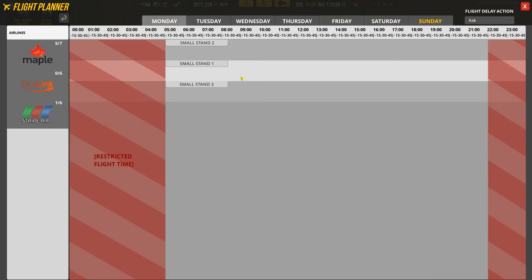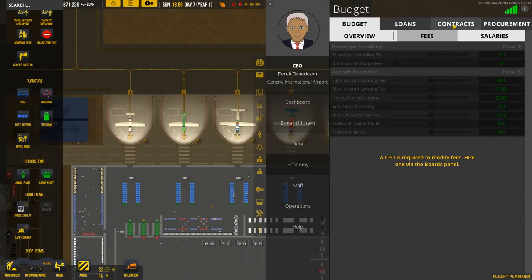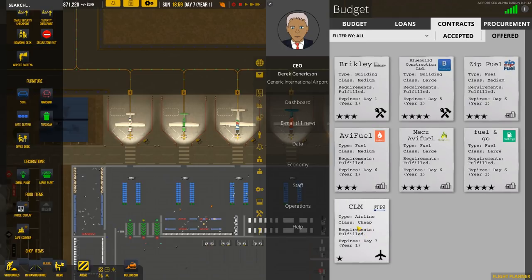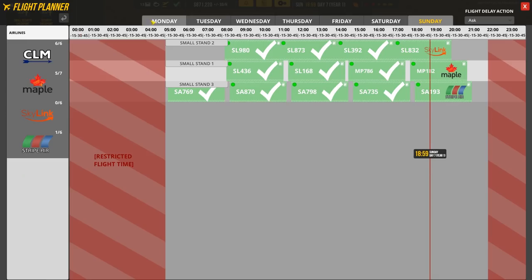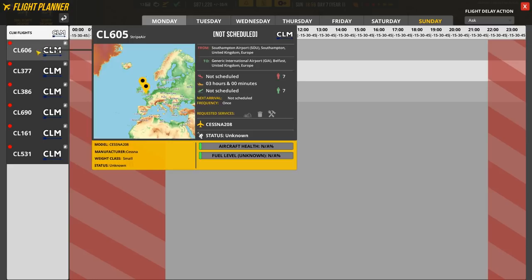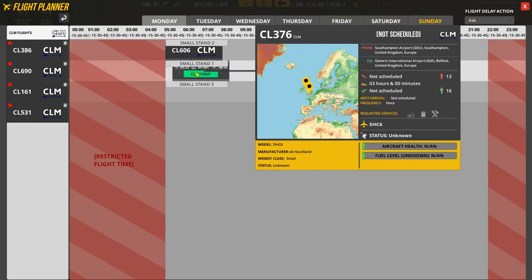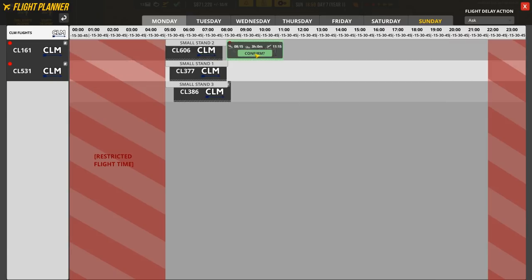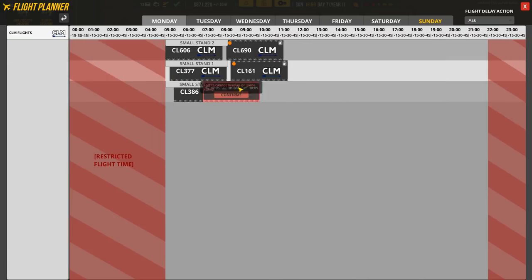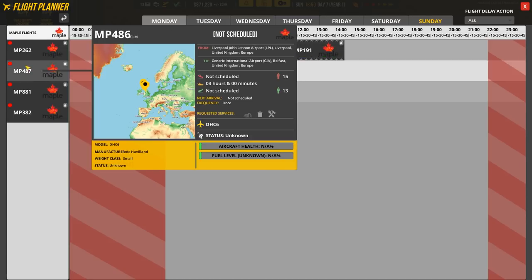Going to pause and jump to Monday - we now have three stands to deal with. In contracts there's a new fuel contract and also CLM airline, which we're going to accept as well. Over to Monday - we've got CLM flights to schedule. I'm going to stagger the flights so they're not landing and taking off at the exact same time. We're not staggering it too much - just slightly offset like that.